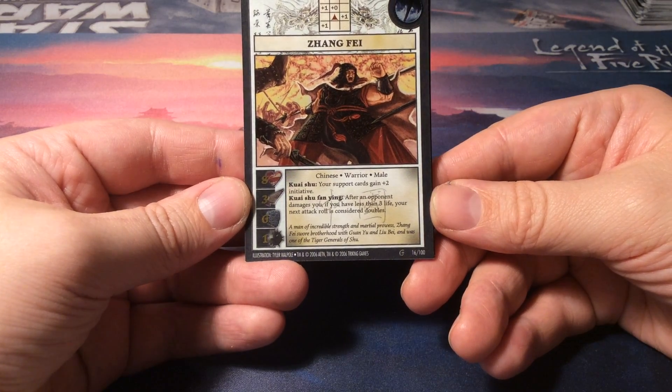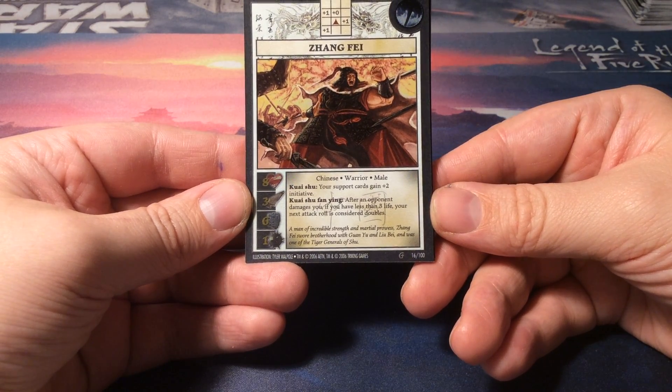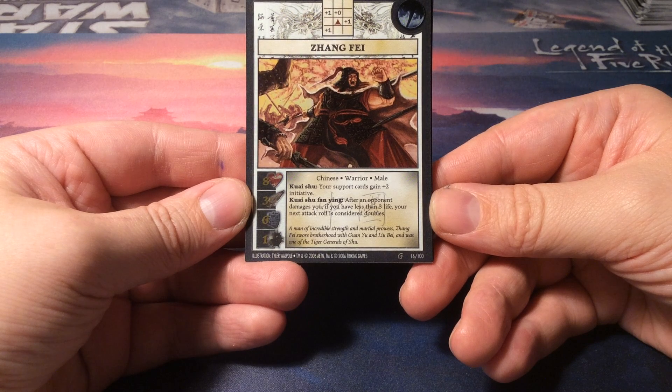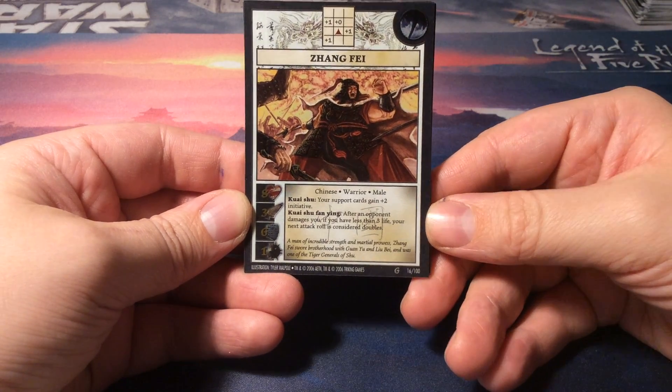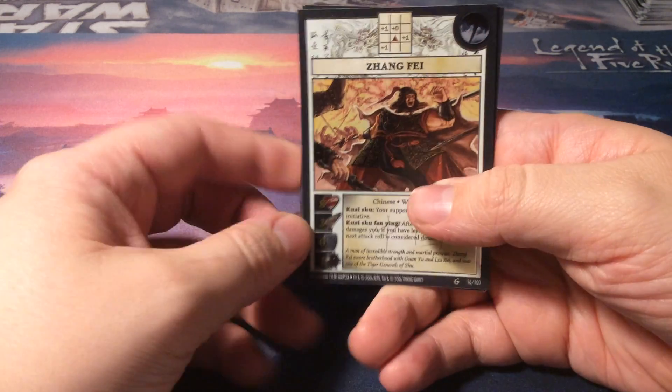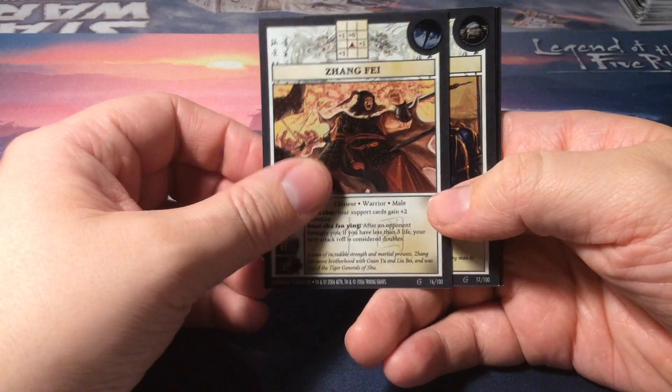A man of incredible strength and martial prowess, Zhang Fei swore brotherhood with Guan Yu and Yubei and was one of the Tiger Generals of Shu. Alright, so this is one of the heroes of the Romance of the Three Kingdoms. Very cool, I love that.